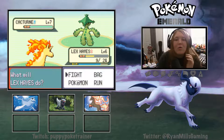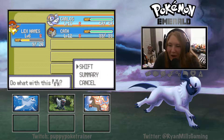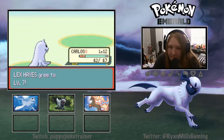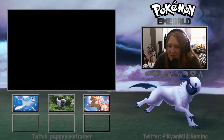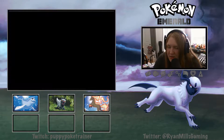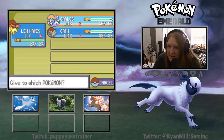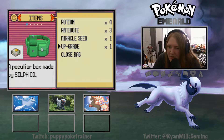A Cacturn with Flash Fire! Wow, Carlos - Aurora Beam. Wow, that hurts. Let's go ahead and just use a Potion to heal up. Lex - let's see, we've got a Sea Incense. I'm gonna go ahead and give that to Carlos. And a Miracle Seed - upgrade!